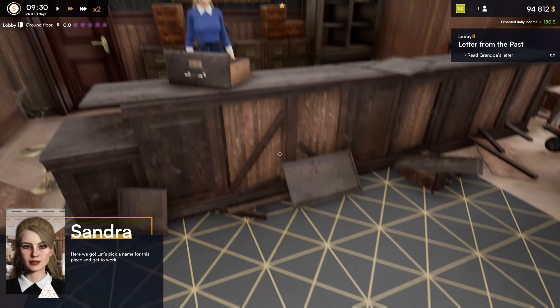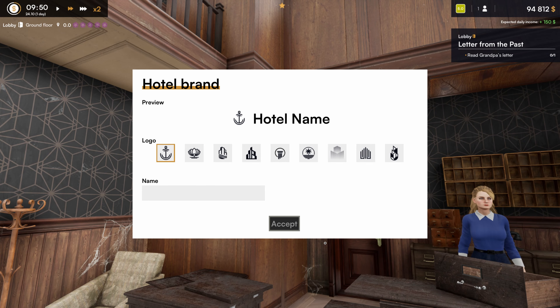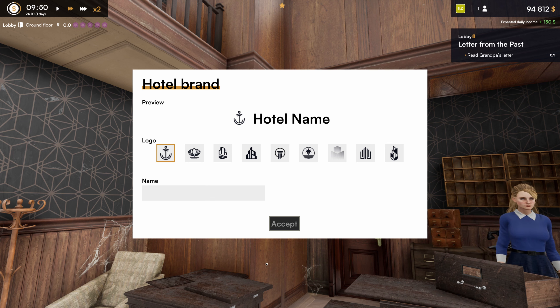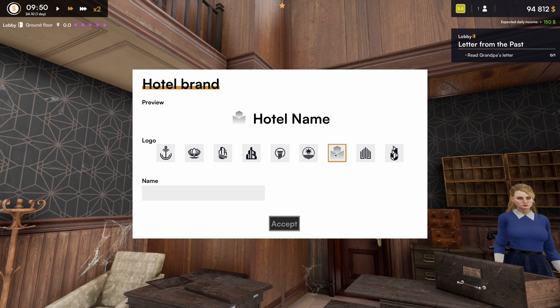I didn't go this far when I was testing it. How do you pick a name? Oh okay, there we go. You gotta get yourself a logo — so these are all the logos. That kind of looks like an anchor. Kind of like this one because it's simple — like me, plain and simple. A hotel name.